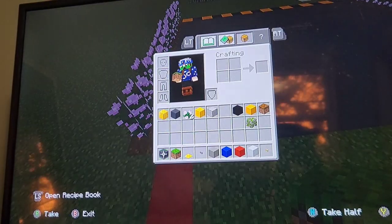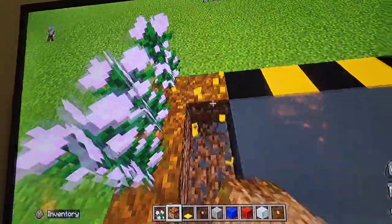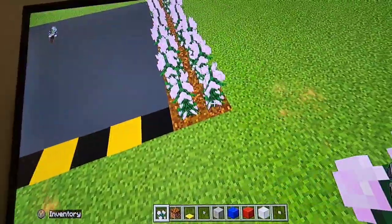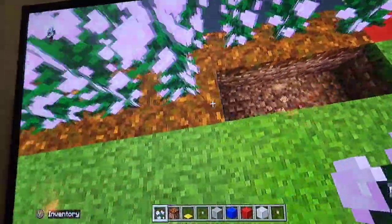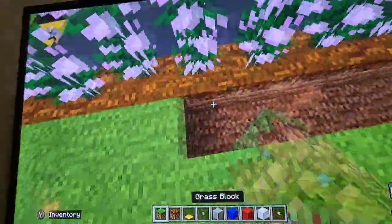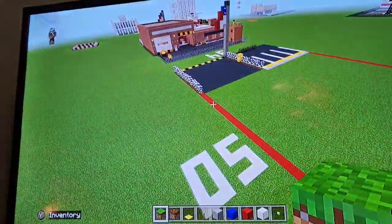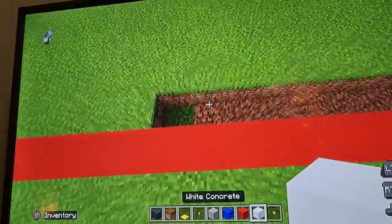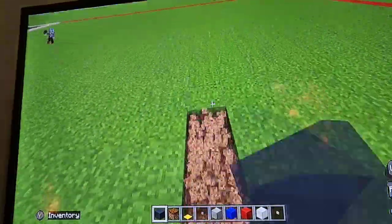It looks like we need to move the podzol over a row — I was worried about that. Mistakes happen, I literally make one in every tutorial. Just move this over by one. I kind of had the feeling because it was off-centered from the grid, so I really should have known that. Go ahead and put your concrete there, then dig this out, making sure it's still inside the grid.